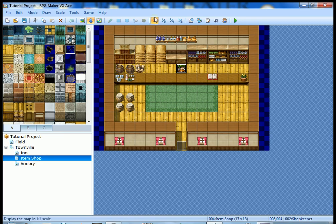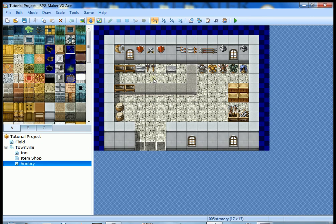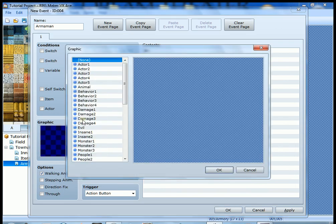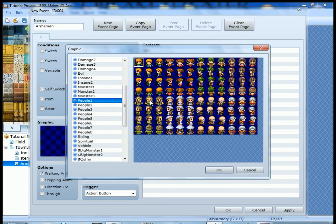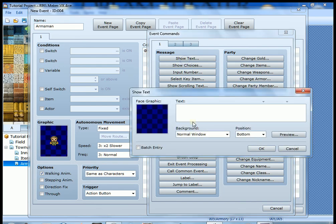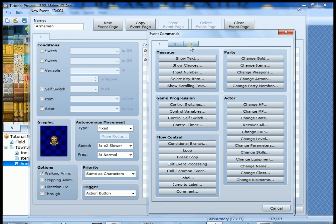Pretty easy! Now we're going to do this again in the armory. Click over to the armory map and double-click to create a new event — we can name it 'Armorer' or whatever you want. Go to graphics and pick someone from People 1 — I'm going to pick this old man here. Double-check that the trigger is the action button, then we'll add a Show Text event. You can type in something like 'My blades are the sharpest around' — just some flavor text.